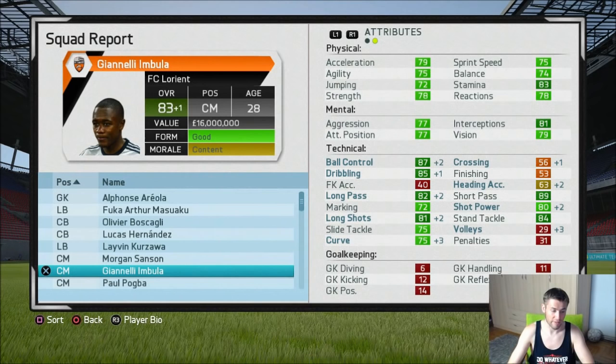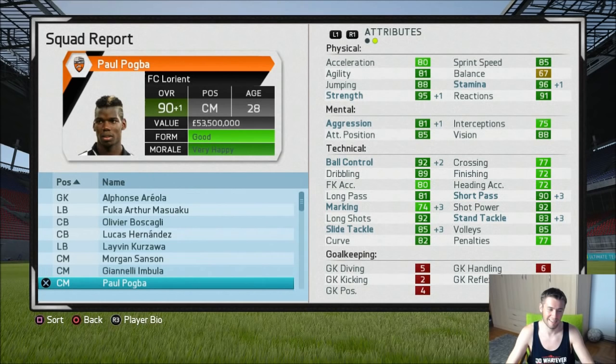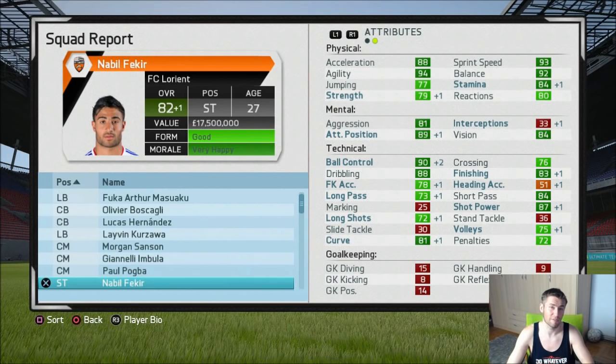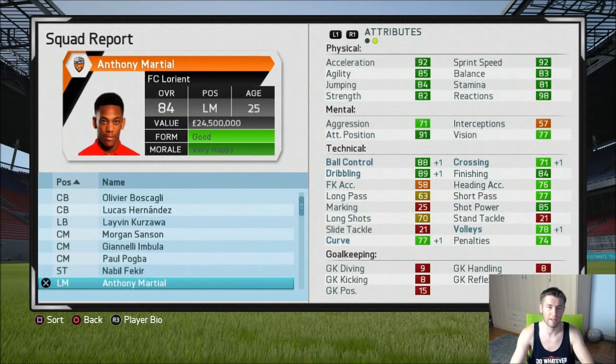And Paul Pogba — no question, the most amazing player. He starts as an 86 rated player with a full potential of 91 and almost reached it at 90. Fakir started as a 79 rated player with a full potential of 85 — he reached 82, so that's a mixed bag, but he is a very good goalscorer and scored in the game we played. Anthony Martial starts as a 78 rated player with a full potential of 86, and he reached 84 at the end of season six — very good.